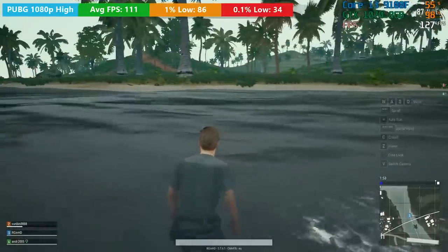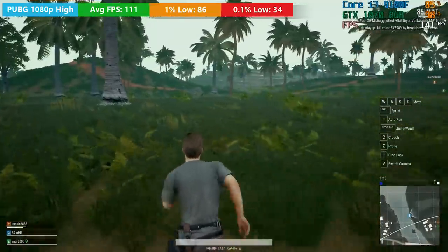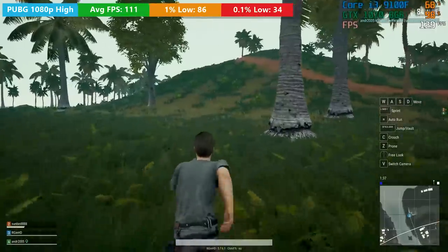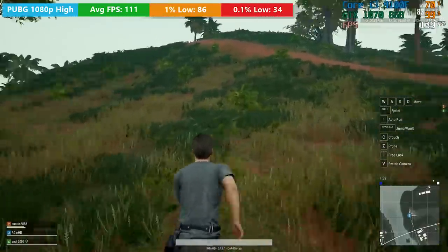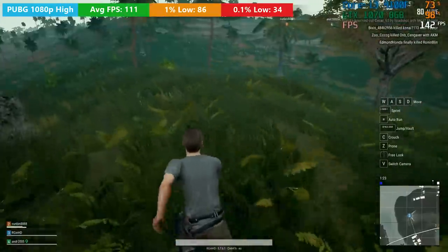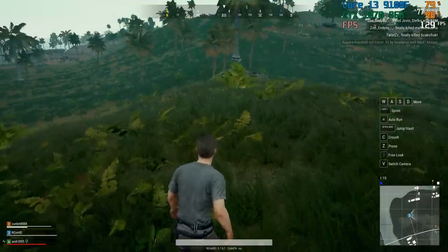In PUBG, the average will depend totally on what's happening — as the action heats up you may see dips below 60. The 86 and 34 were the percentile figures. That 34 does indicate some stutter, and the CPU was touching 100% usage, which I think caused this. PUBG would probably benefit from extra threads like those of the closely performing i7-3770 — this game just likes a few extra cores. But in the long run I'd happily play PUBG on this i3 all day long.